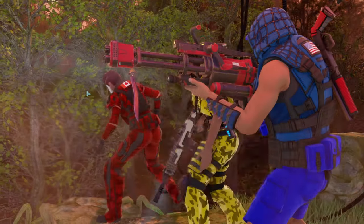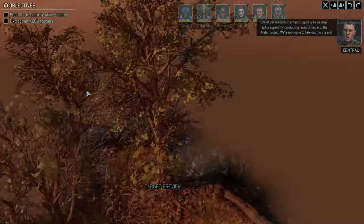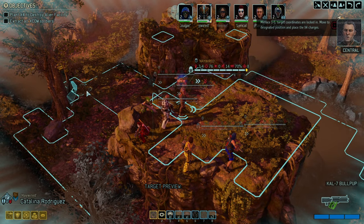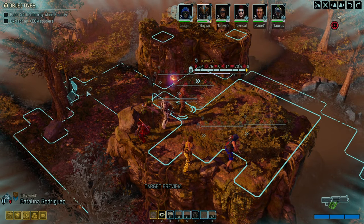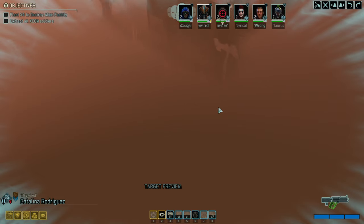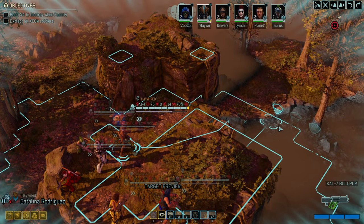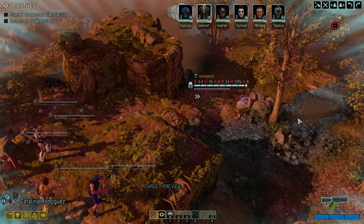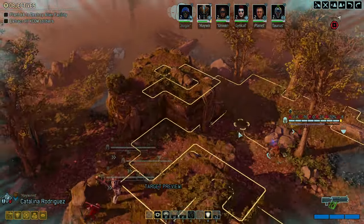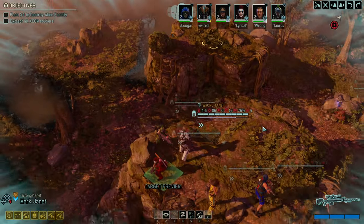We are jumping out of the Skyranger — a no-timed mission is a good change of pace here. It will help us to slowly but surely advance. If I was a betting man, I would say it's the Snake King somewhere around here. This position looks like a perfect spot for our sniper to get situated.